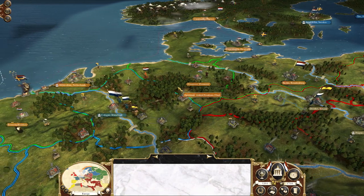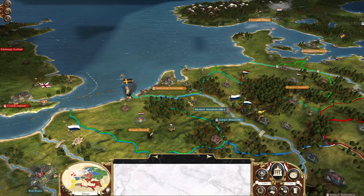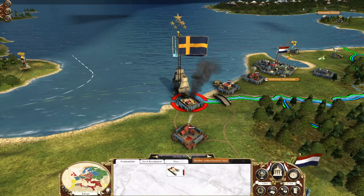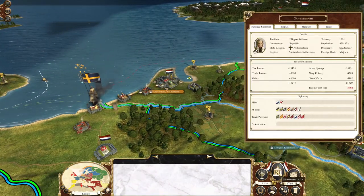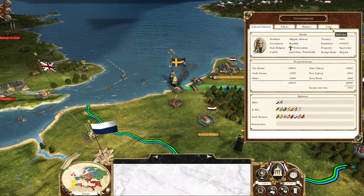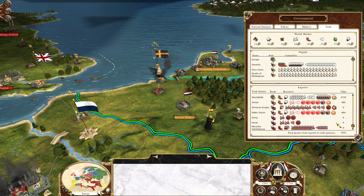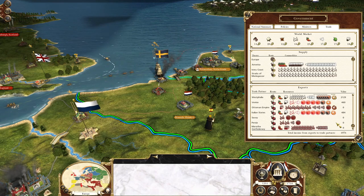Last time we were taught a lesson by Sweden: if too much of your economy is dependent on trade, you'd better make sure you're defending your home territory's ports. Right now Antwerp is being occupied by some bloody Swedes who we can't kick out because I've got no land army nearby. As a result, my trading goods are not making it to the Ottomans, not making it to Maratha, not making it to basically anybody.